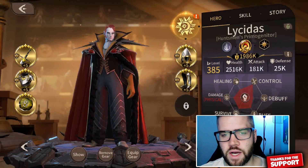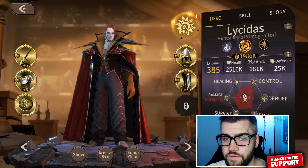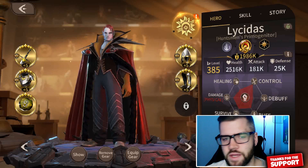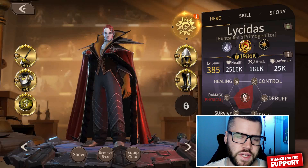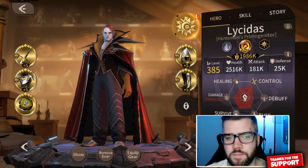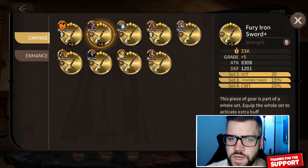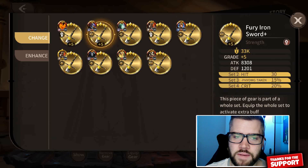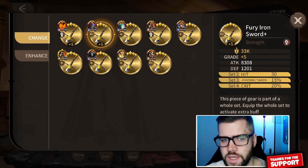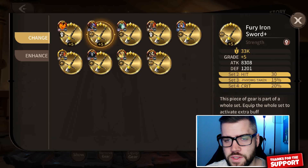Jumping into the gear set options — personally I find him to be rather squishy. When they first released his skill overview it looked like he would be more heavily focused on the tanking aspect, but then they switched this up on the final release: they lowered his survivability but bumped up his damage. Damage is how I personally build him. The set I go with is the Fury set. Two set pieces gives 30 hit, three set pieces gives minus physical damage taken, and four set pieces gives 20 crit.